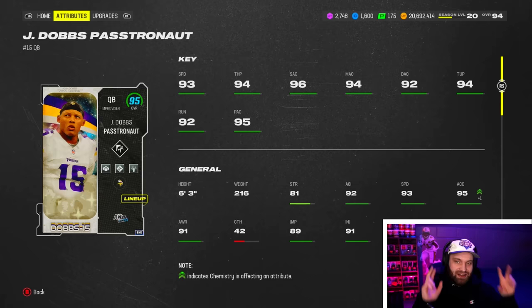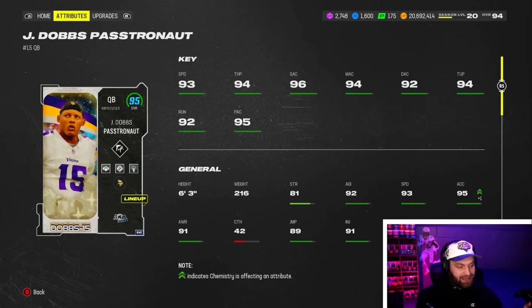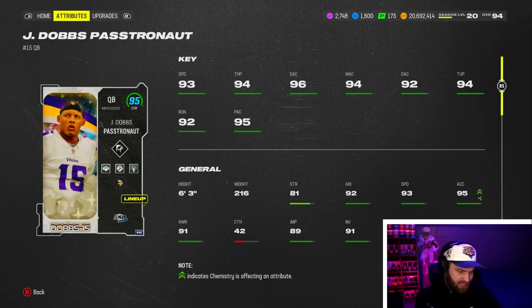I saw a lot of people angry about this card when I posted it on the YouTube community tab so you guys could see the new cards. A lot of people were angry because he's a benched player getting new cards. I understand there are still a lot of good cards, but I'm not mad at the actual card — I like the name. He is 93 speed, very fast, has great accuracies and great stats across the board, and he's obviously tall enough to not get dinked at the line of scrimmage.